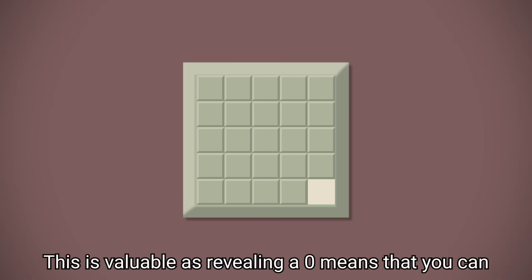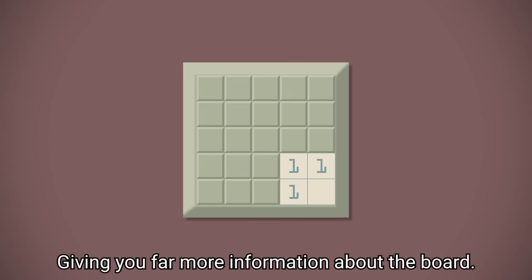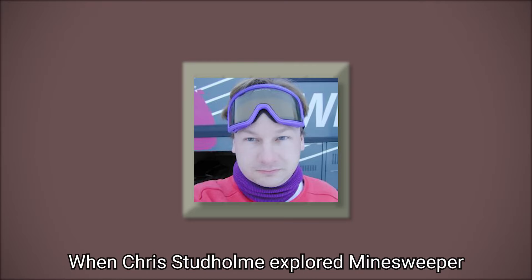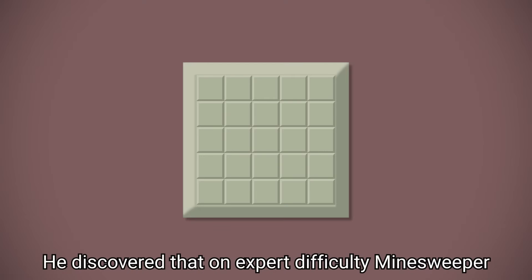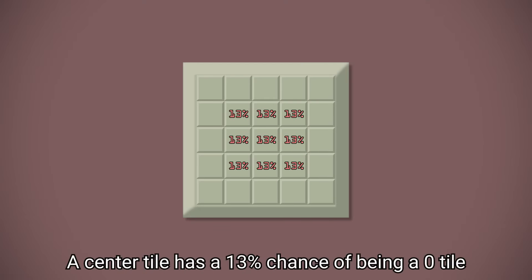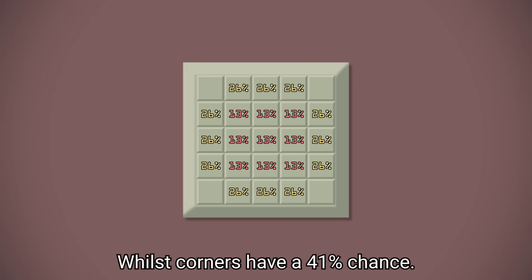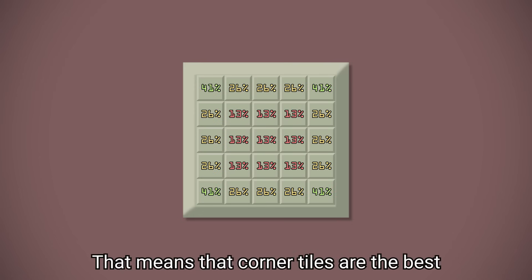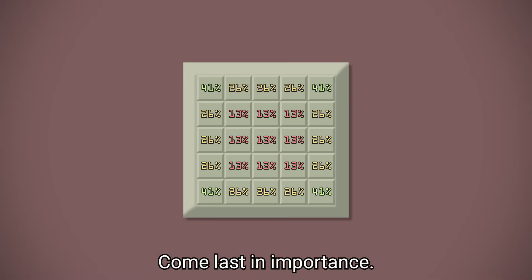This is valuable as revealing a zero means you can immediately reveal all neighbouring tiles, giving you far more information about the board. When Chris Studholm explored Minesweeper, he discovered that on Expert Difficulty, where 20% of tiles are mines, a centre tile has a 13% chance of being a zero tile. Edges have a 26% chance, whilst corners have a 41% chance. That means corner tiles are the best, edges come next, and centre tiles come last.